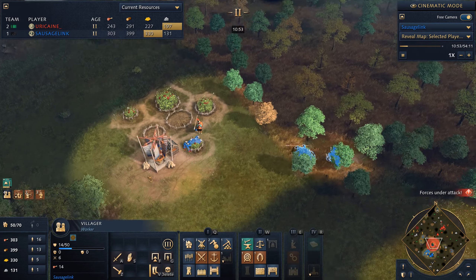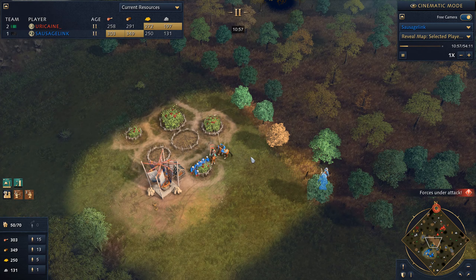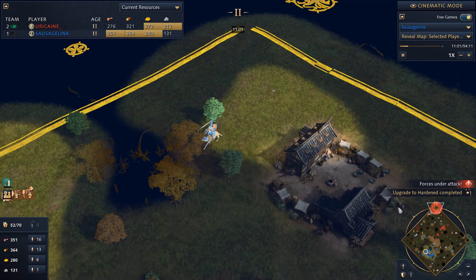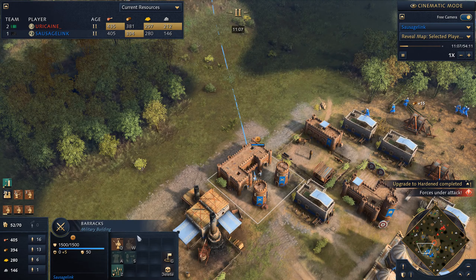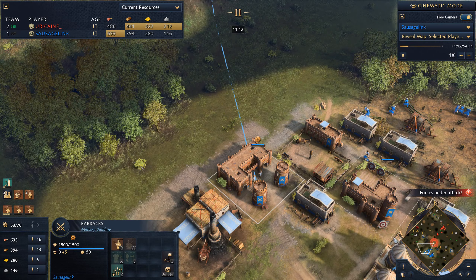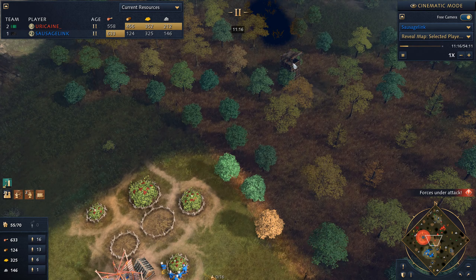We'd love to rescue this villager here, but it doesn't look like it. We're definitely seeing more and more horsemen, so we definitely need to get more spearmen out on the map. We've upgraded them to Hardened. He has put down an outpost in this stealth forest — a great choice because stealth forests are so difficult to see through.